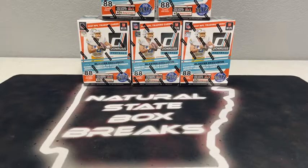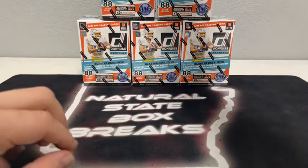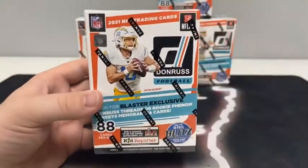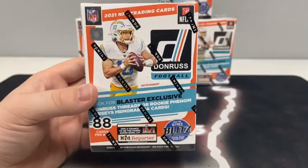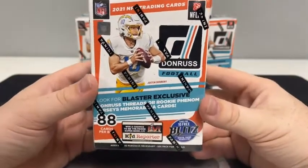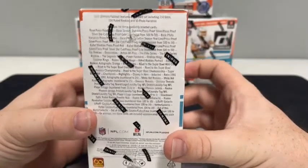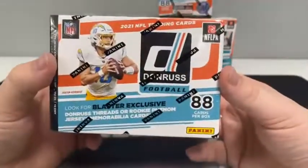Our second break of the night — we just got done with Bowman Baseball. Now we've got five blasters of 2021 Donruss Football. We've been ripping this stuff quite a bit and picked up some more of it today. There are 88 cards in each blaster, 11 packs, eight cards per pack. Justin Herbert is all over the box. We're looking for the blaster-exclusive Donruss Threads or Rookie Phenom's jersey memorabilia cards.